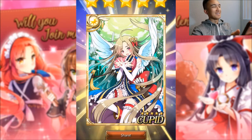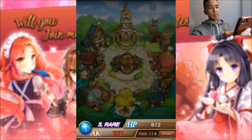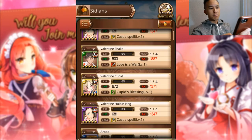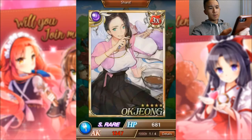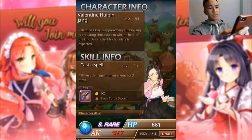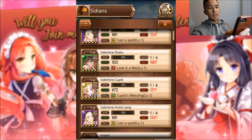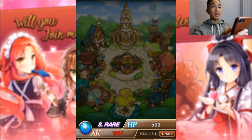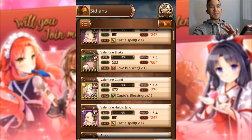We got the fourth Cupid! Okay, I'm gonna stop now. Out of seven pulls we got four Valentine Cupids, and her ability is a recovery ability. We got two Valentine Arjohns and her ability is damage nullifier, and one Valentine Shaka which I assume is attack.